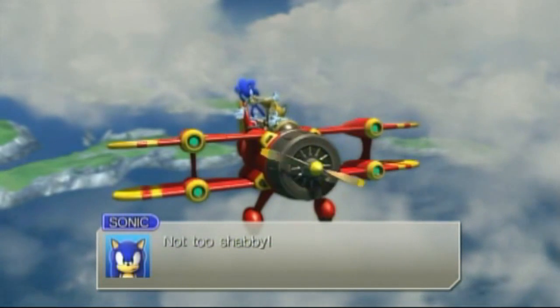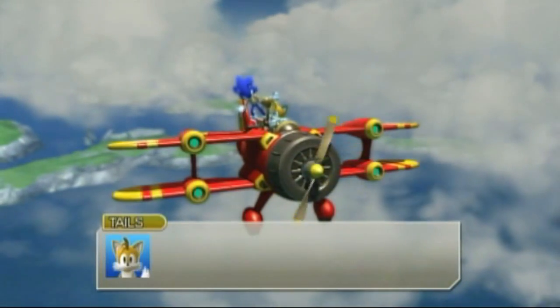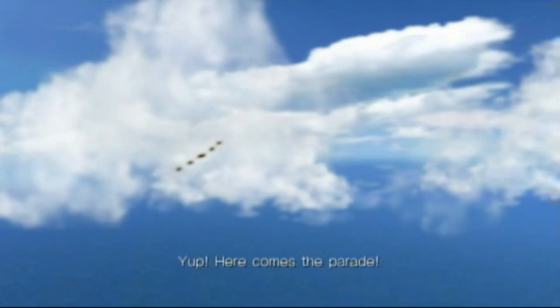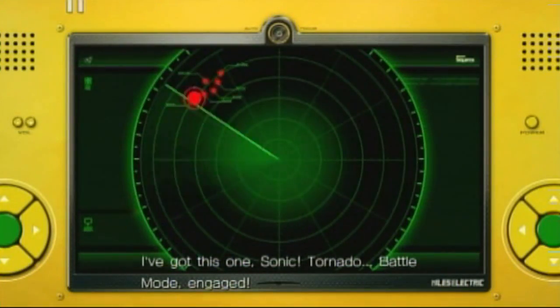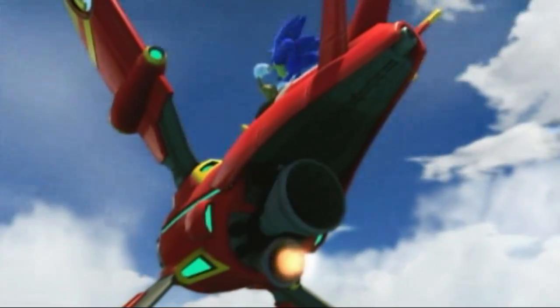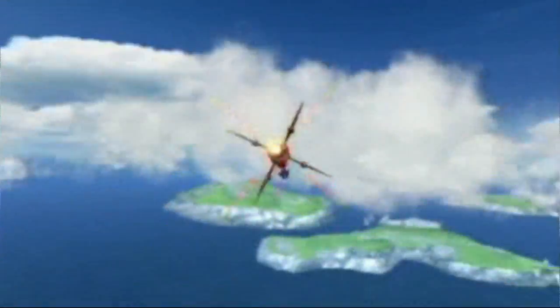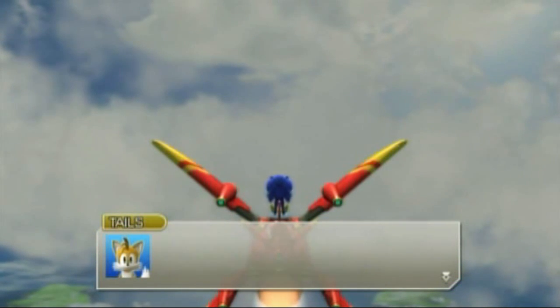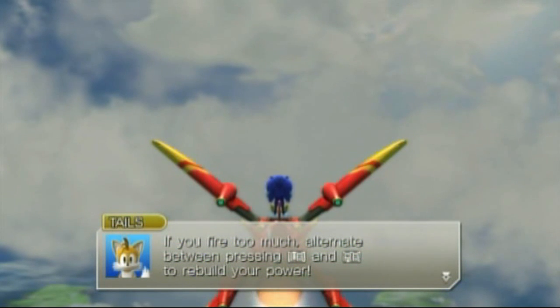There we go, and we got company. Here comes the play. I got this one, Sonic. Tornado battle mode. And away we go. Blinding speed. It's the A, B, Y, or X buttons that come up. If you lose energy, it's best that you alternate between pressing LB and RB as it says there. That will replenish your energy. Believe me, that is a must-do for later on.